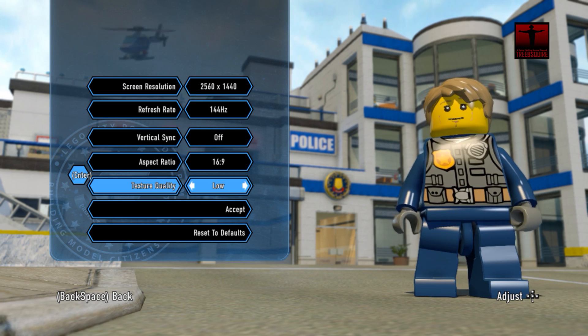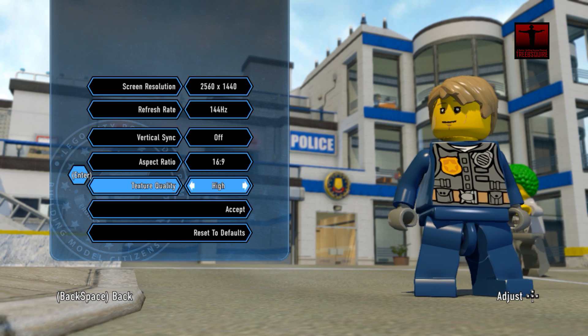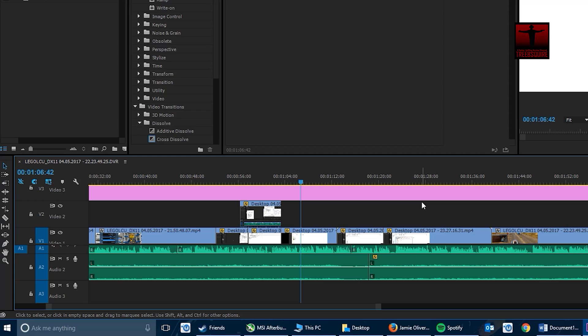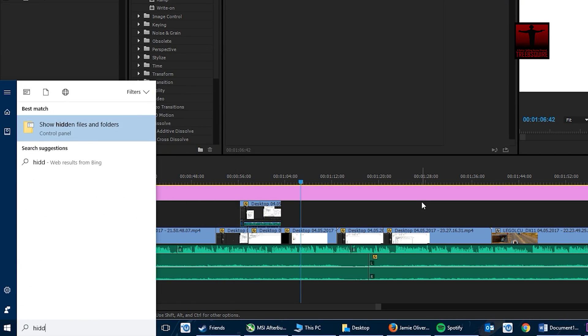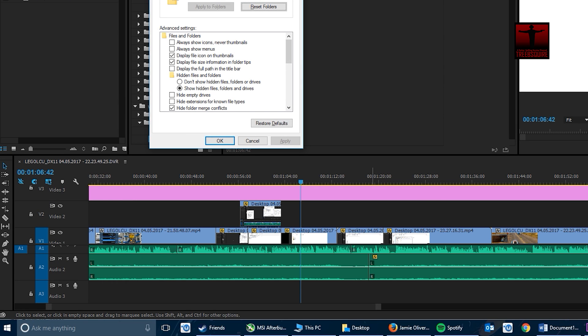Anyway, I'll stop ranting and actually show you what to do. First, make sure you have it enabled in Windows to see hidden files or folders. The quickest way to do this is just hit the Windows key, type hidden, click on show hidden files and folders, then click on the show hidden files, folders and drives option and apply.